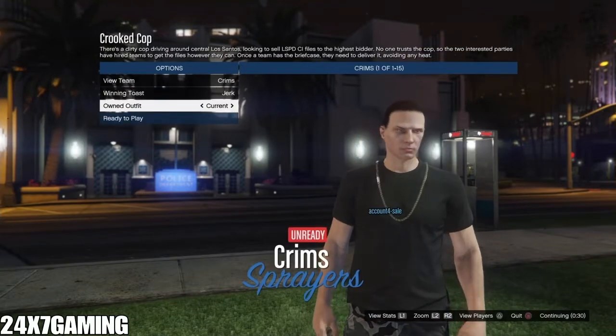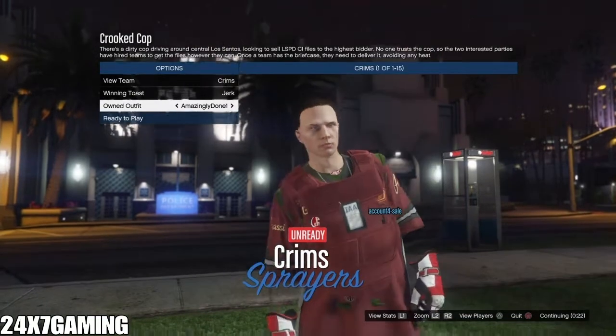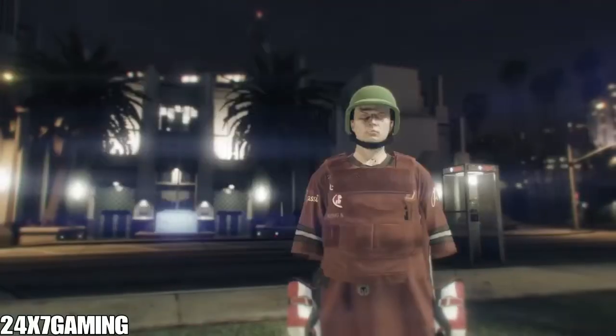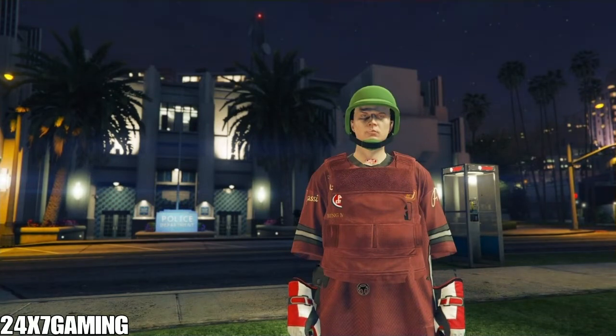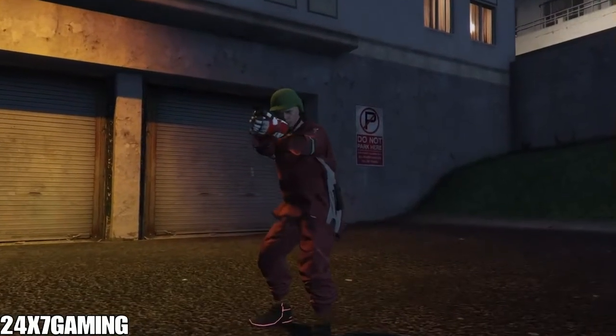Once in the session, switch outfits and then merge by pressing left on the D-pad and right. Everything got transferred — my helmet transferred, my logos transferred, and the paramedic belt also transferred.